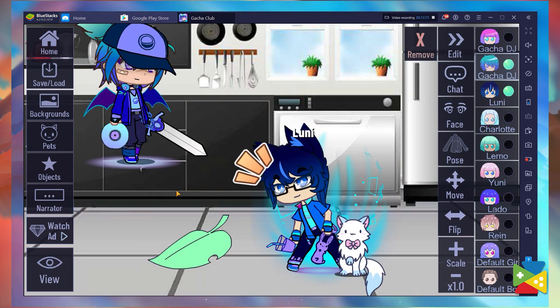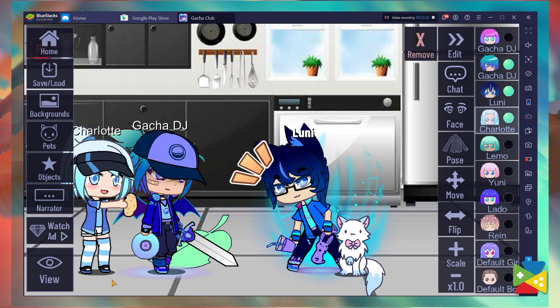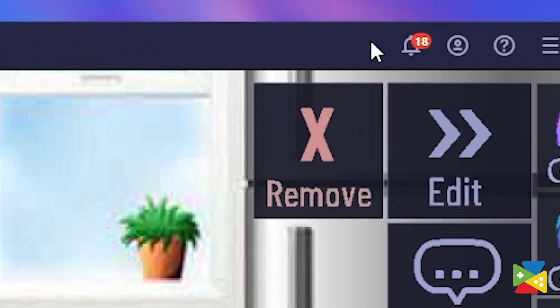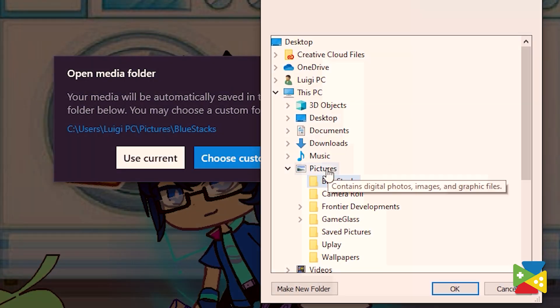Gacha Club is more about the social interaction and social experience rather than the gameplay itself. And luckily, for those who enjoy documenting and showing off their creative geniuses, we have the Bluestacks Recorder — a built-in video capture feature that allows you to save your favorite gaming moments with a press of a single button. To access this feature, just press this camera icon here on the side and start your recording. Once done, Bluestacks will save your clips as an MP4 file in the directory of your choosing, after which you can share with all your friends!